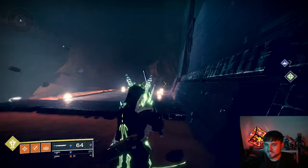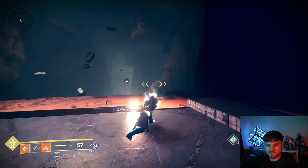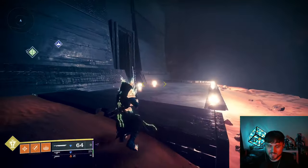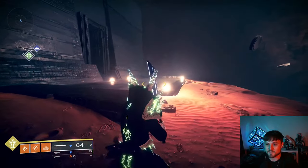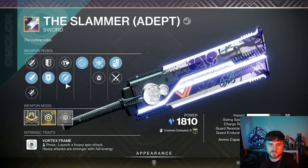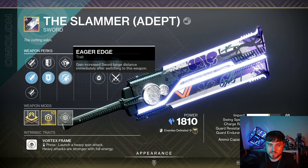This is the new must-have sword in Destiny 2 — it's called the Slammer, and it's a vortex frame that has Eager Edge on it. You can fly around with Eager Edge and spin like a vortex frame, similar to the Falling Guillotine, which was infamous for a very long time. If you do the Corrupted GM this week, it's a guaranteed drop, though not guaranteed to be the exact god roll.